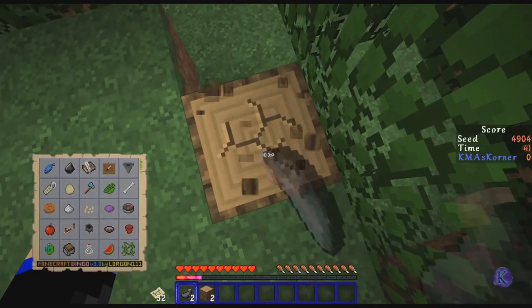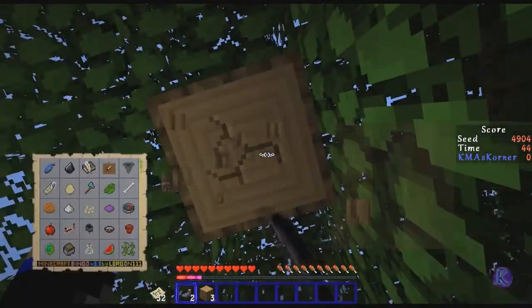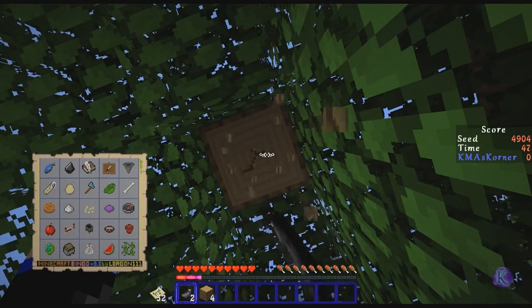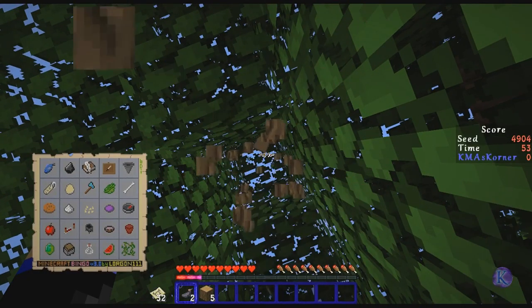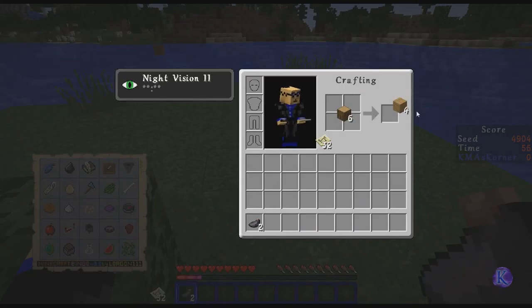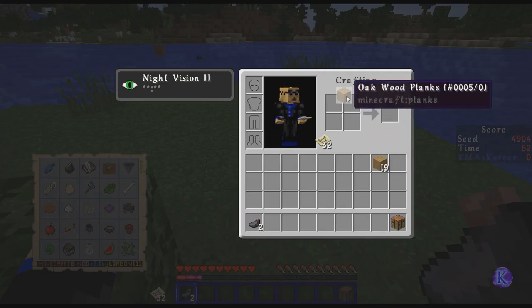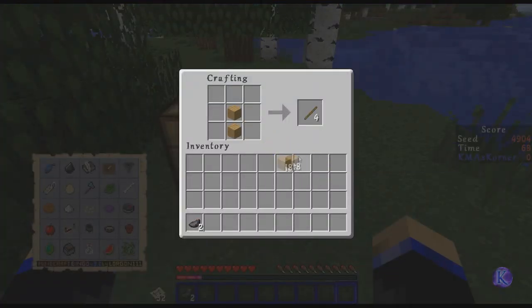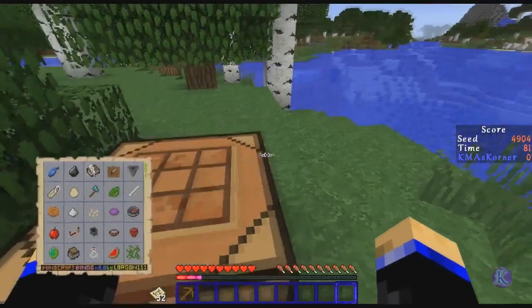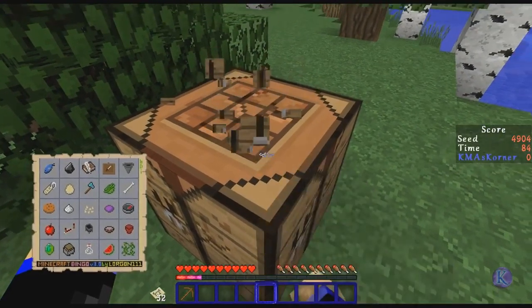I've learned by watching other people play this — you can put the bingo card in your offhand and constantly look at it. I've probably spent five minutes looking at my card in the past that I really should not have. But I learned something, and learning stuff is a good thing. I'll make the crafting table. I still haven't bought that new mouse yet and my right button is not working — that's probably not good for a timed game like this.